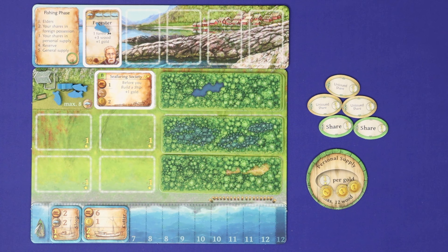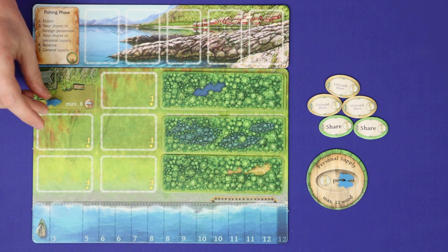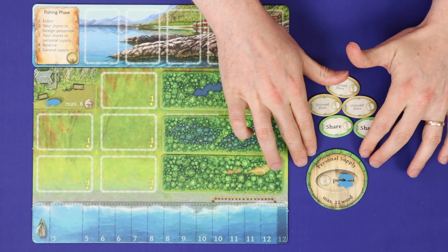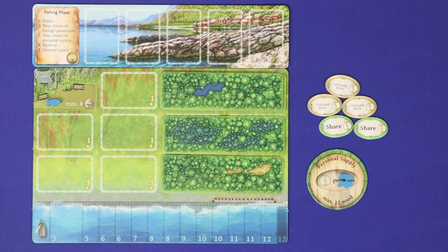The first phase of each round is the fishing phase, where players simultaneously earn fish based on their ships, elders, shares, and some other things. We'll skip this for now and come back to it later. In the first round, each player gains two fish into their personal supply and one fish into their reserve. A player's personal supply represents resources currently owned and spendable; the reserve is an area where resources build up but cannot be spent until the player takes an action to transfer the reserve to the personal supply.